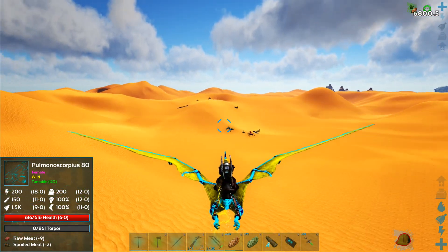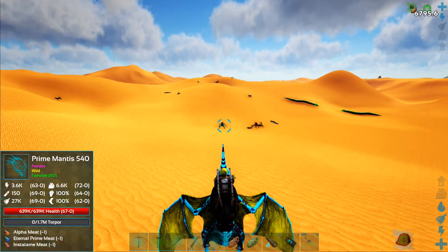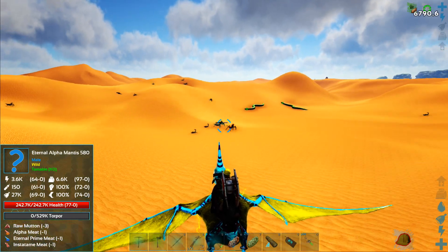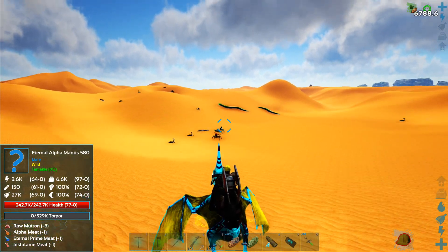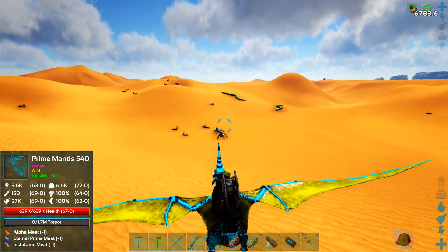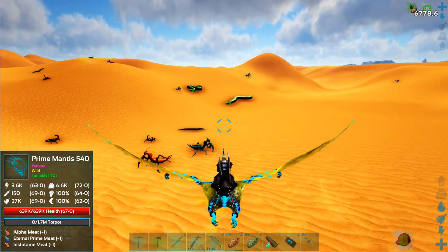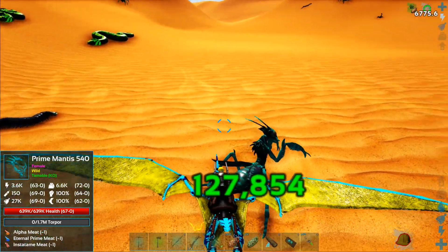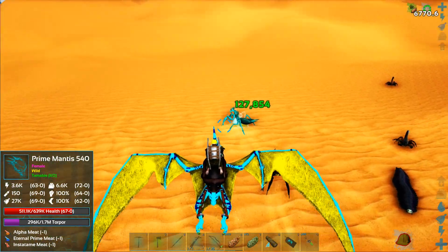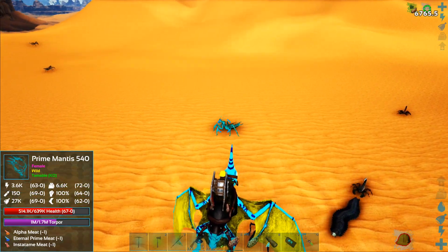Alright, so we're back. Maxed out the melee, we still have some levels to do. I like to come out to the inner desert and kill the Prime Mantis and Alpha Mantis - it gets me leveled up pretty quick. So what we're gonna do is see how much damage we're doing to this Prime Mantis. It has 1.7 million torpor, so we'll see how much torpor we do also when we hit it. 127,000 on the damage. Now we need to see what kind of torpor rise we've got going on and see how it compares to the poison one.